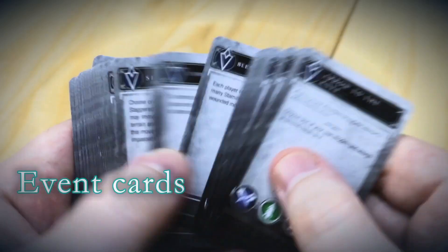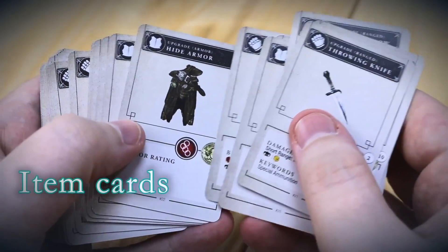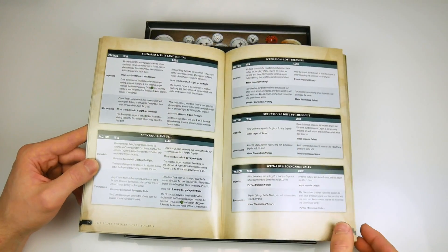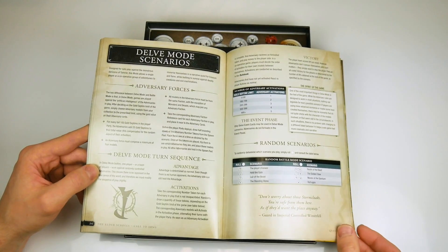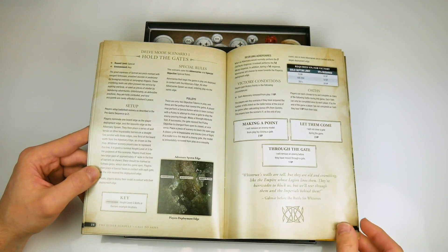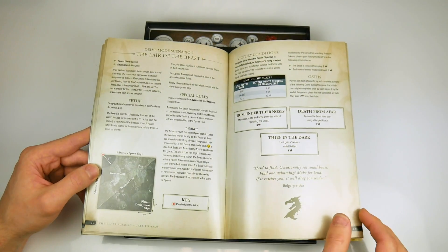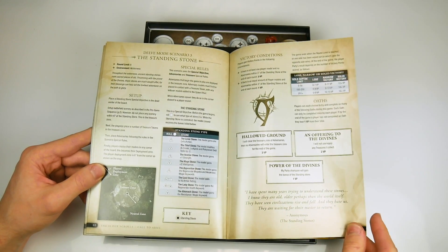A further fun feature is the possibility of monsters appearing, either as a result of an event or as part of the scenario. The monster card has a table of possible reactions that are decided by a dice roll, making it retreat, attack or take cover. This is a neat little system that harks back to the Elder Scrolls computer game roots, but it allows solo play and also makes monsters behave a little more realistically than just attacking every time.